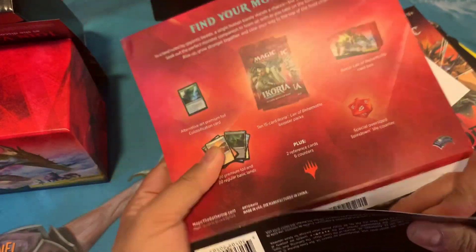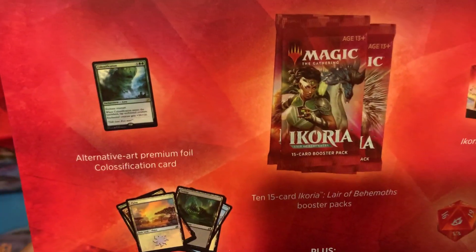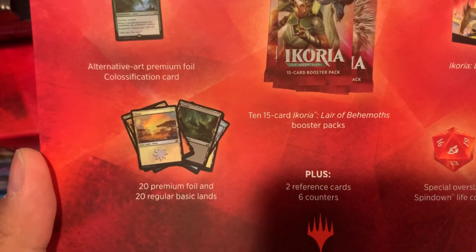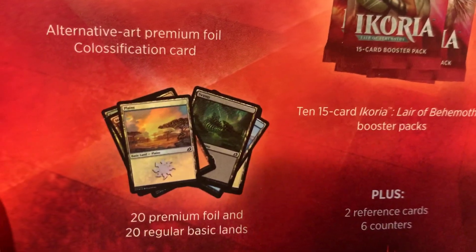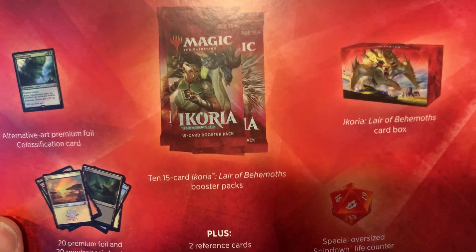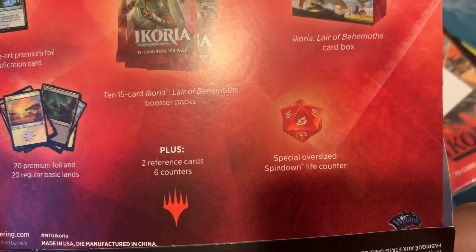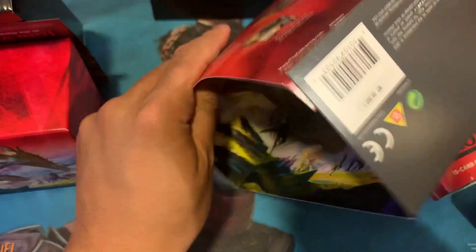So in the bundle box you'll receive an alternative Art Premium Foil Colossification card, 20 Premium Foil and 20 Regular Basic Lands. I wonder if they have Godzilla in there — I doubt it because it's a secret lair. 10 fifteen-card Ikoria Lair of the Behemoths booster packs, a card box, a special oversized spin-down life counter, two reference cards, plus six counters.